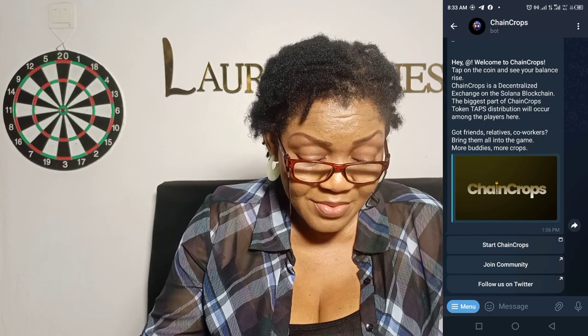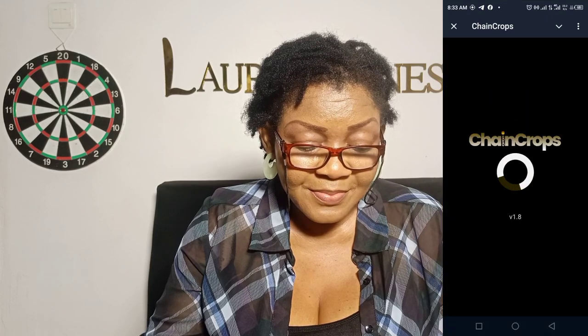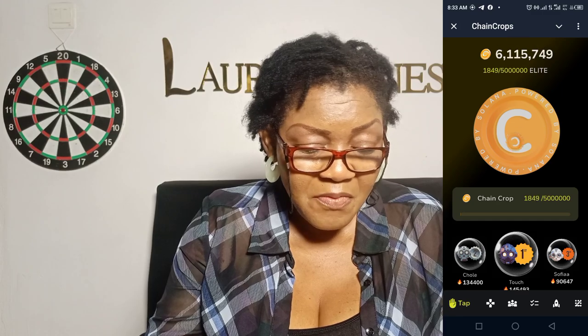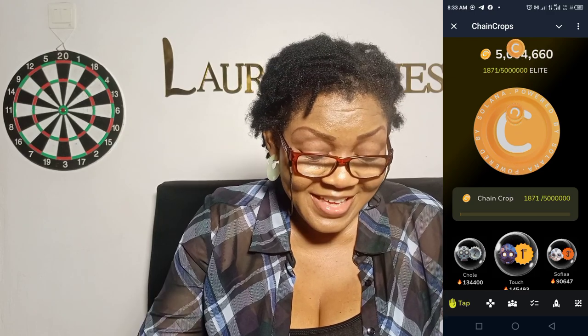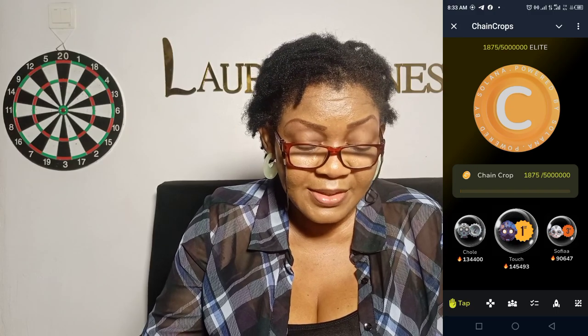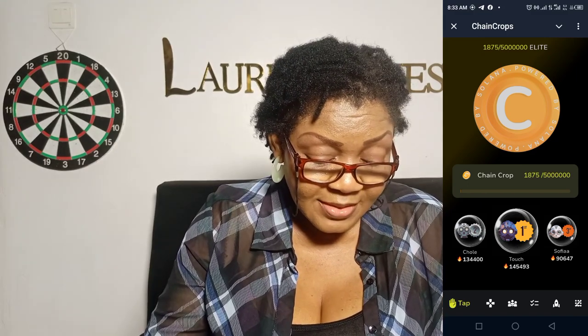I've also joined — just clicking, everything is a tab, you click and you're done, then you come back. This is the main Chain Crops interface — it's opening, very beautiful interface. How do you farm? You just tap on this C — one, two, three, four, five, six, seven, eight — and your coins are coming in, rolling in. This thing is manual when you convert it. These three people you're seeing here are the highest tappers on Chain Crop: torch as number one, truly as number two, and Sophia as number three.